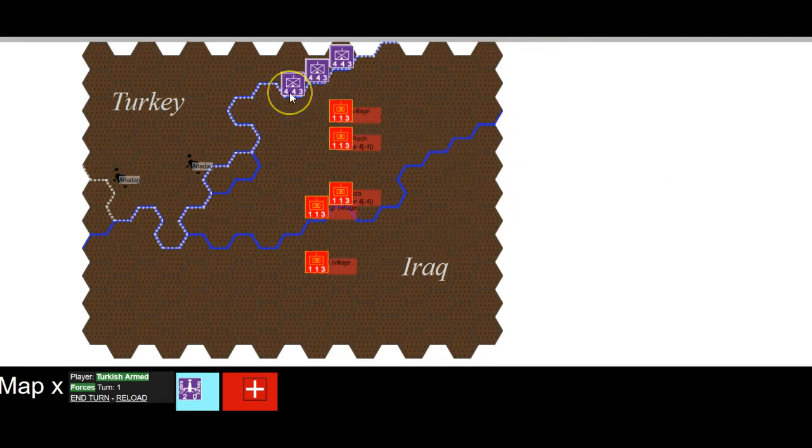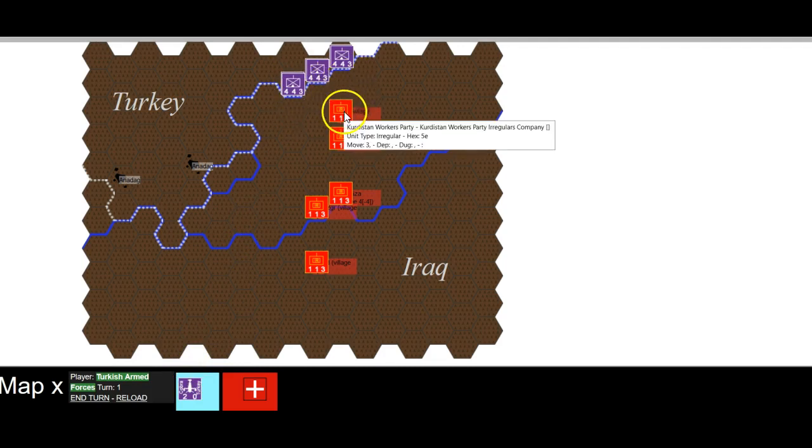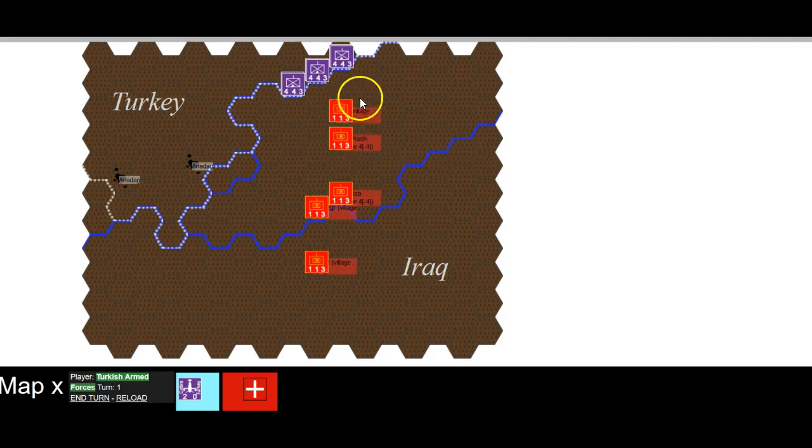These are mountain units — we've got six basically with some helicopter support. They should be able to really push through these PKK units, but it'll be a bit tough because it's all mountain terrain. The regulars will get their five as a unit on their own — it's hardly excessive odds. If they were ones that would be five to one, but the maximum they can get is a one to one really.